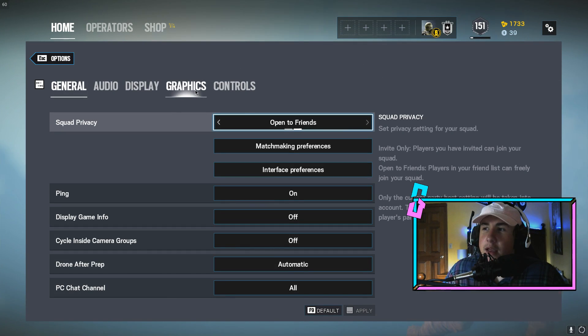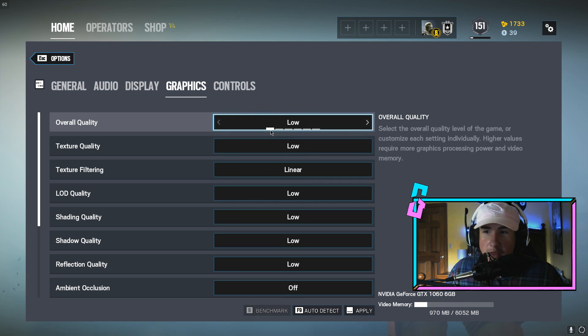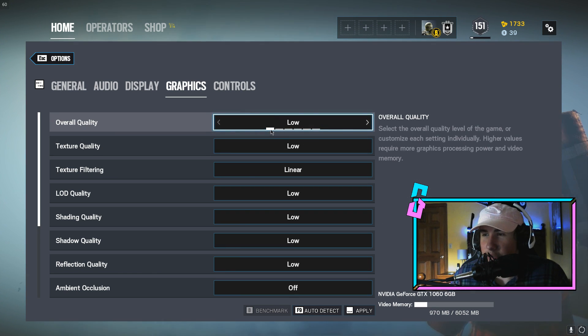I was actually wondering, how bad can we genuinely make Siege look? Even on low settings, because I played on low settings for quite a while on this game, it does genuinely look phenomenal. So we're going to try to make it look the worst as possible, and then we're going to jump into some Terrorist Hunt, maybe some multiplayer, and see how it goes.